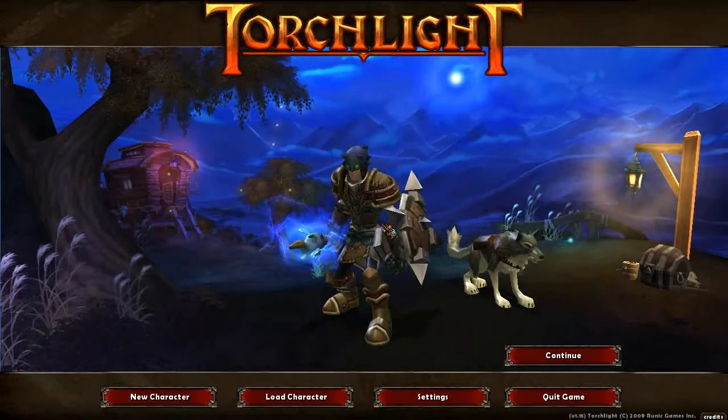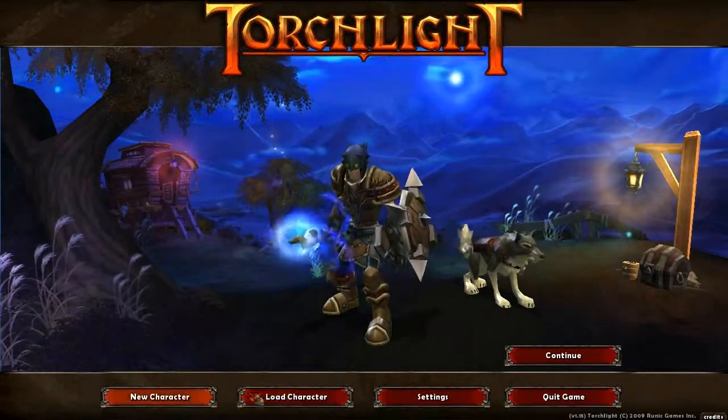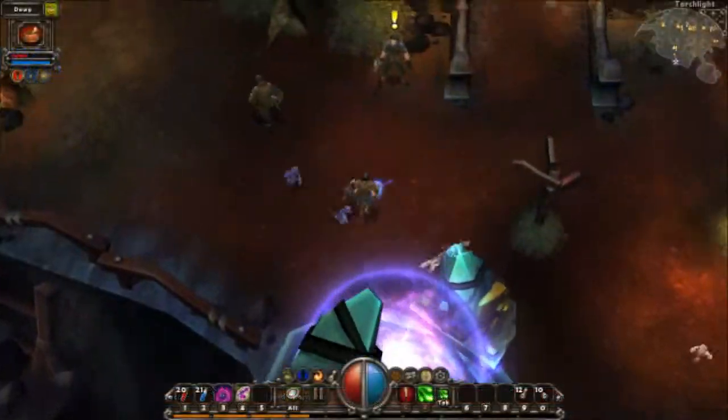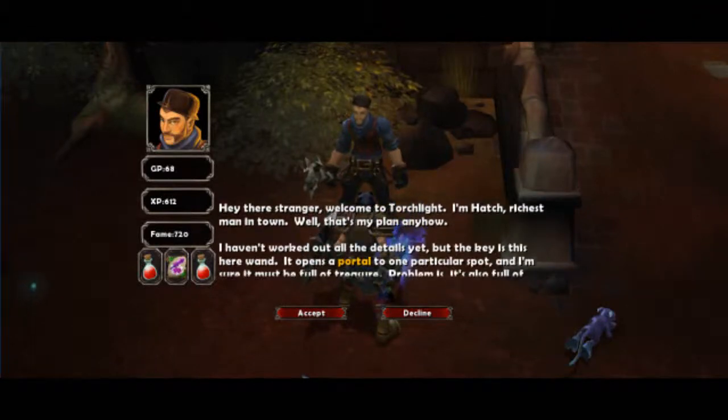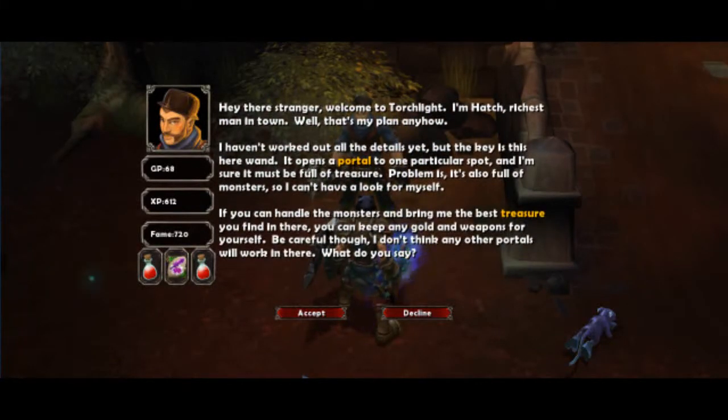Hello, this is Trinon, and welcome to Part 2 of Let's Play Torchlight. We last left off with killing Brink. Before we continue the main story, however, we'll talk to this fellow, Hatch. He wants us to go into a specific portal to grab a MacGuffin for him.